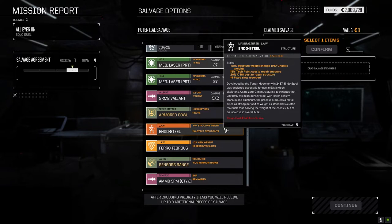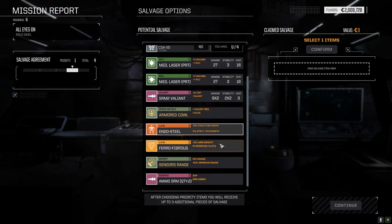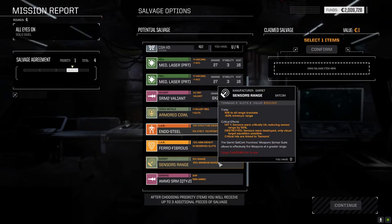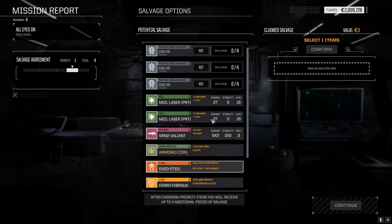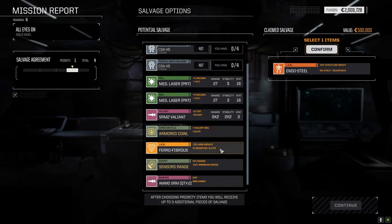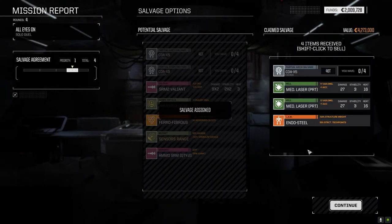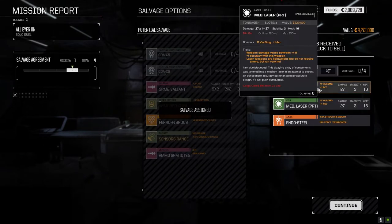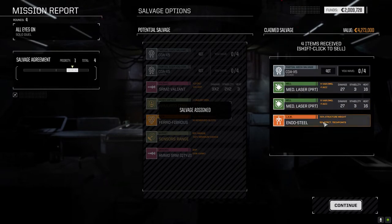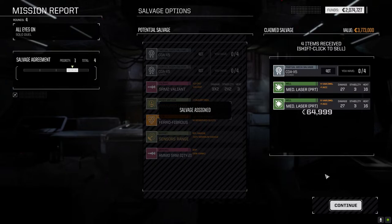What's the most expensive thing here? 500,000. 250. We should just take this — we don't have it. How much are these worth? Let's just take the end of steel. Two slots, 16 heat, variable damage plus one accuracy — we'll hang on to those. We can get rid of this one though — yeah, we've got lots of these. Alright, there you go.